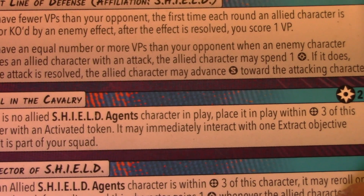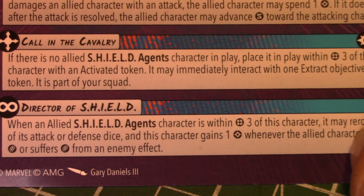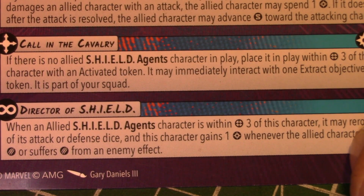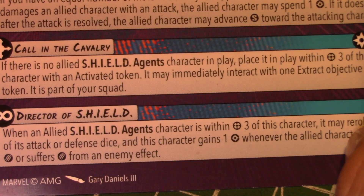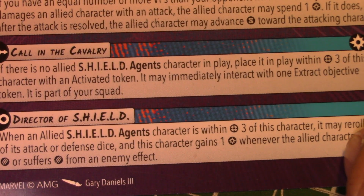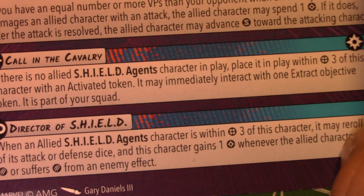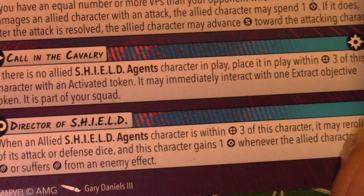We've got Calling the Cavalry — a two-power active ability. If the Shield Agents are not in play, you pay two power and place them within three of this character with an activated token, and they can immediately interact with one extract objective. This is such a good way of grabbing an objective that might have been dropped. I've had games where people forced me to drop an objective on the other side of the board, only for Fury to pay two power, place the Shield Agents, and suddenly I have that objective back.